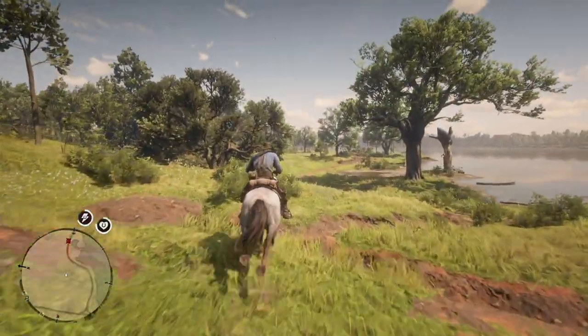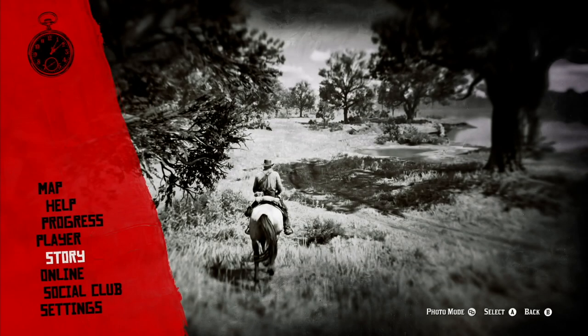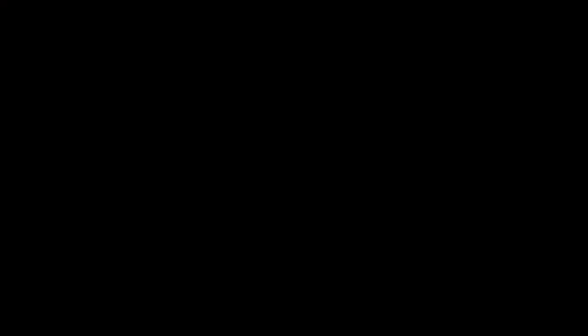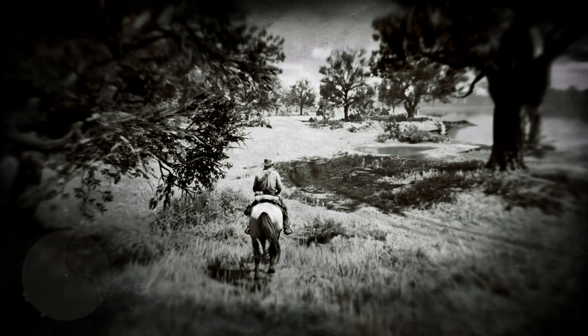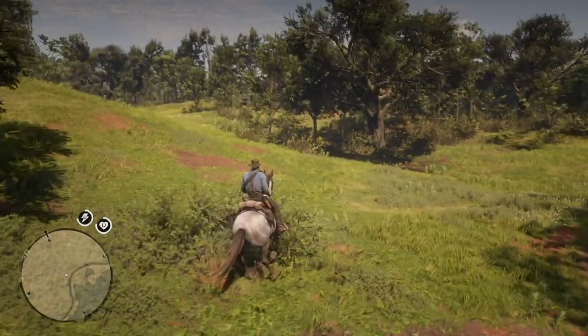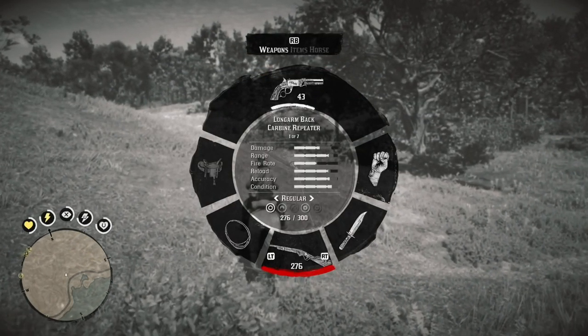So let's get on with hunting a panther properly. First, you come to this area on the map. Right here you can hunt a deer — there will be a deer there. It doesn't matter whether it's a one-star, two-star, or three-star. You just got to shoot a deer.